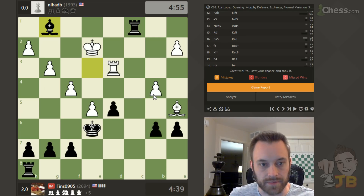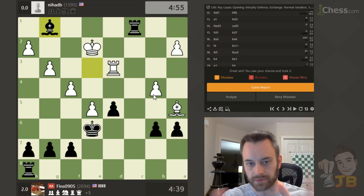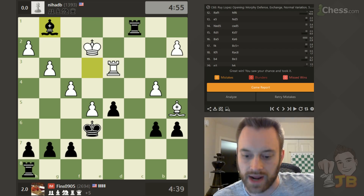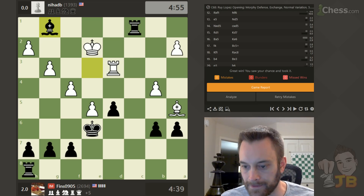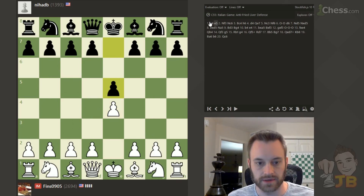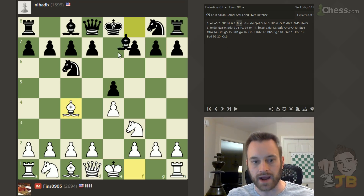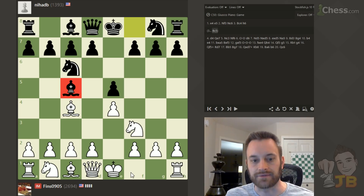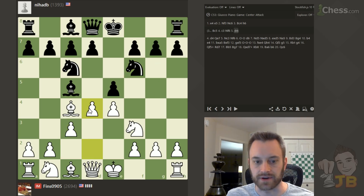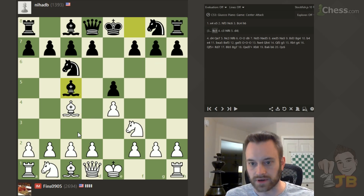Alright, so thank you to Nihad B for the games — high 1300s rated player, Blitz time control on Chess.com. These were instructive because I think he played very representative for this rating level. A lot of the moves my opponent played were reasonable, but also some clear leaks and weaknesses in their game too. So let's take a quick look at that. I'll go to the first game. Alright, so we had the Italian game, Bishop C4. I would recommend playing into the Gioco Piano, Bishop C5, if you're playing Black in this position.